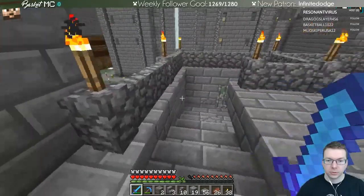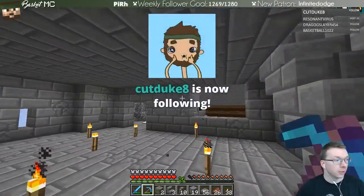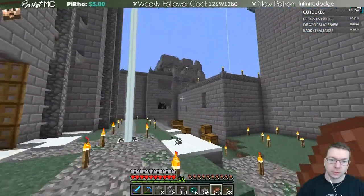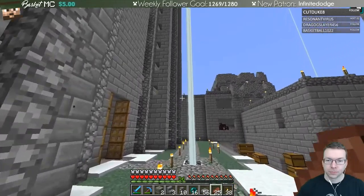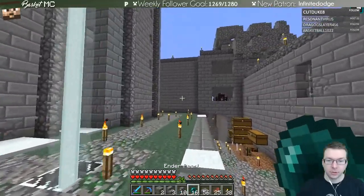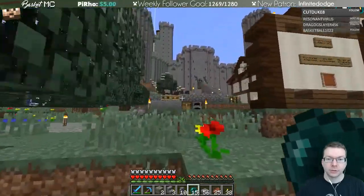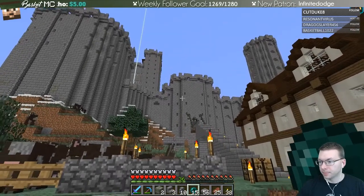Let's grab some ender pearls so we can't jump over this as easily — there we go. We have some ender pearls now to check out different points of view of the things we just put in. That's pretty good from here. That side looks a little bit extra chunky, but I think it's okay. I could cut out the corner possibly, but that's fine. Let me look at it from a different angle — let's go out the front door.